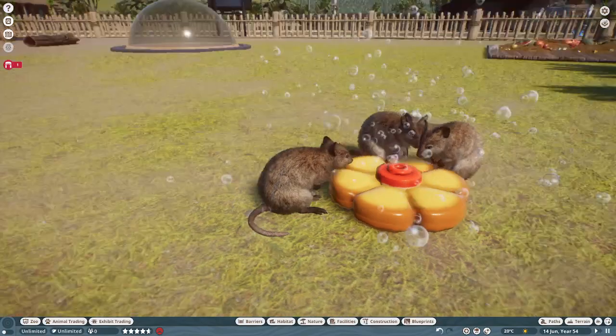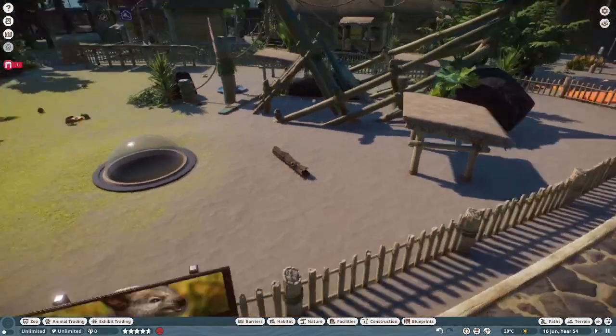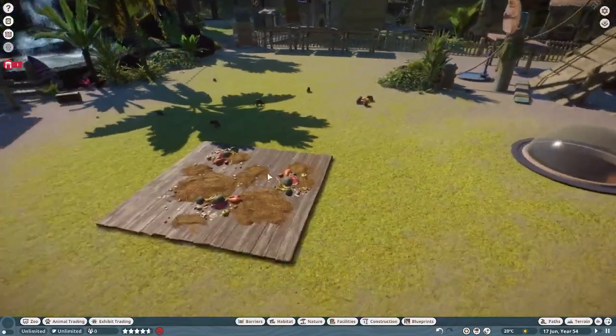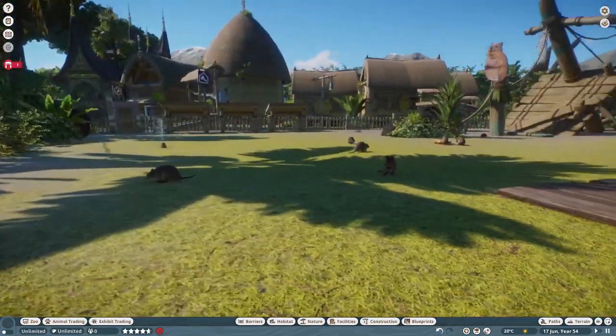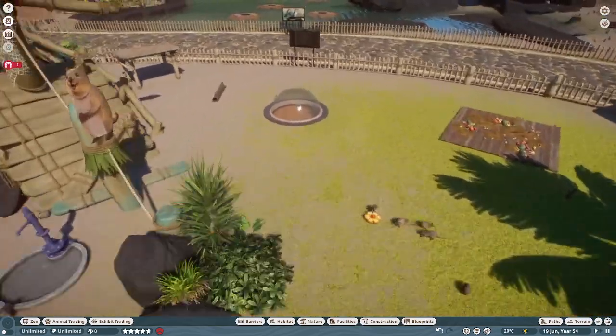I remember I saw my first Quokka in 2012 and I had no idea what it was. Quokka is in Planet Zoo and they are very cute — small little relatives of wallabies and kangaroos. Very nice to see.